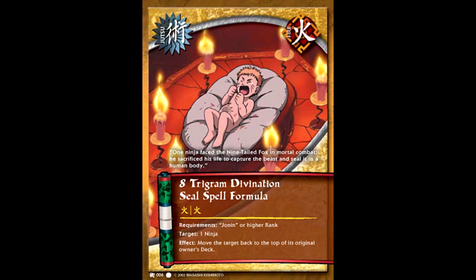A Jonin or higher ninja can use this to move one ninja to the top of its original owner's deck. The most obvious use is to get rid of one ninja in the team fighting against you to make it a victory. Another use: if your opponent blocked with a small ninja because they were afraid of blocking with their main team, you could still target a ninja in their main team and put it on top of their deck. Then if you were attacking with another ninja guaranteed to get a battle reward that turn, it would take that ninja as a battle reward. If a ninja has an effect absolutely destroying you, you can pop it off the field and its effect no longer applies.